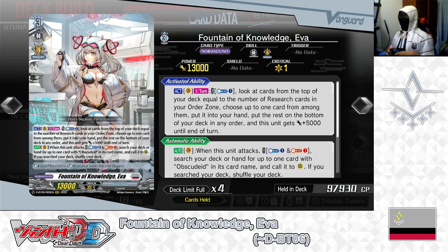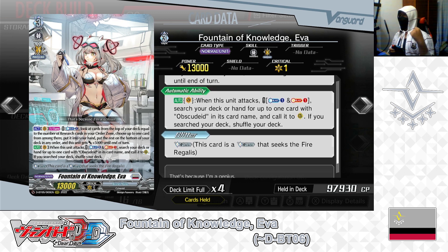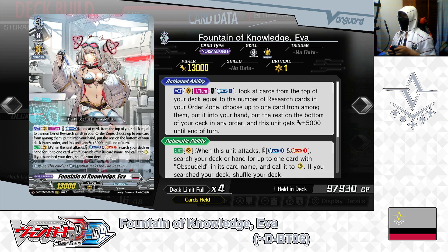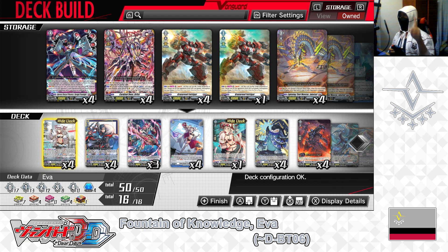Fountain of Knowledge EVA is the main grade 3 for this deck. Her first skill lets you search the top of your deck for a card to help your later game strategy and give your vanguard EVA extra power. Her second skill, when attacking, lets you call an Upscale Lead as a potential front row attacker. We have 4 in the deck — 1 in the ride deck, 3 in the main deck — leaving it that way.